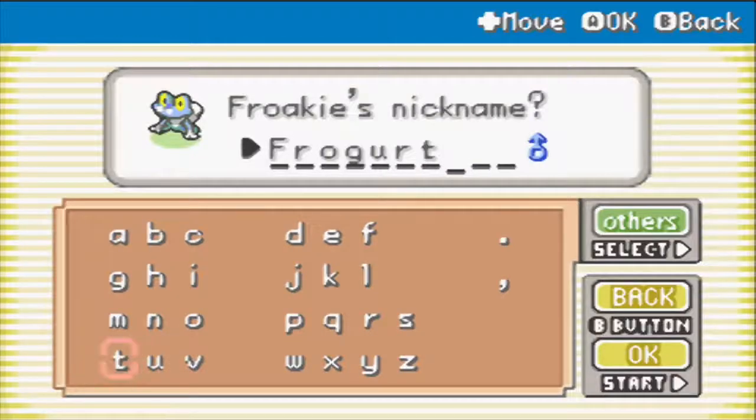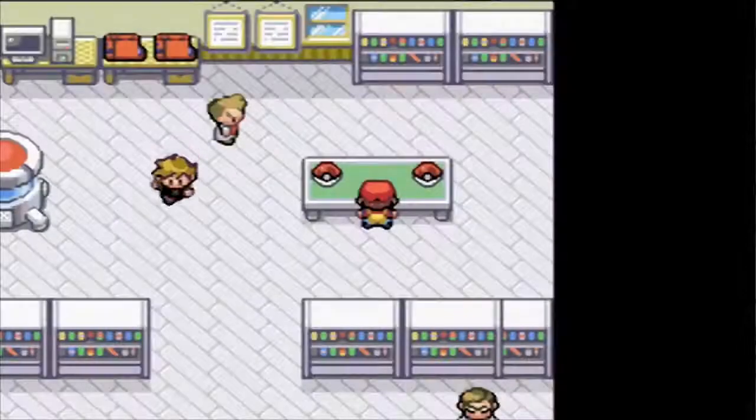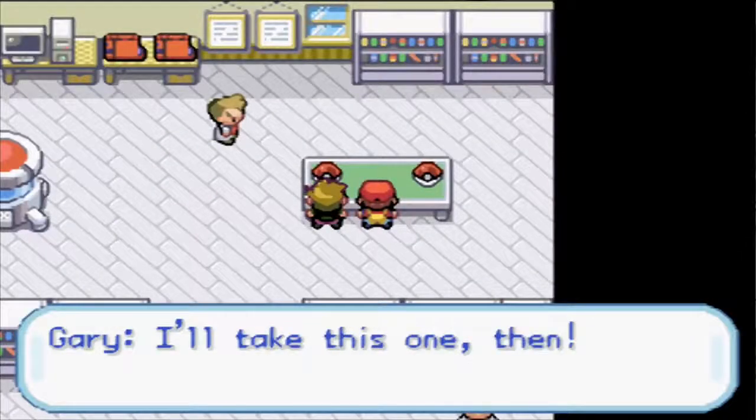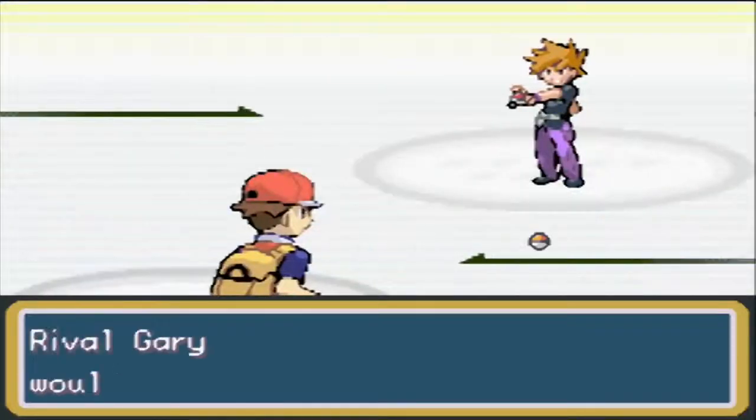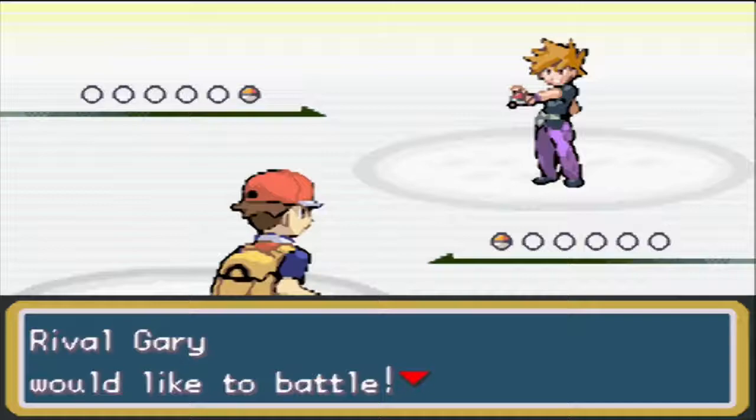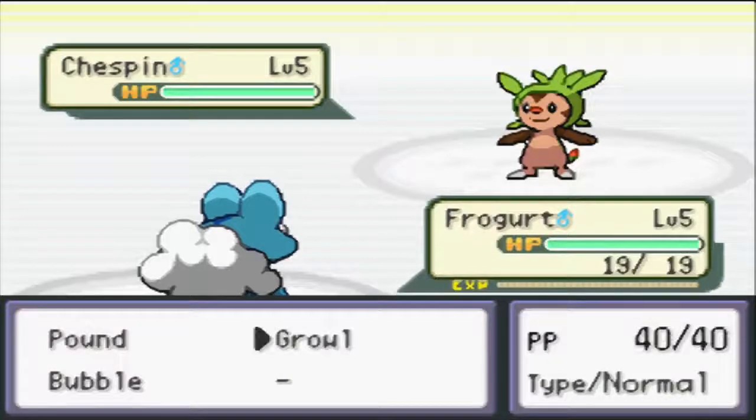We'll go with Froakie, and his nickname is going to be Froggit - a play on Frog. Gary is going to take Chespin and challenge us. Another thing to note about the Nuzlocke: if we lose this first battle, it doesn't count as a loss. As far as I understand, the Nuzlocke only truly starts once you've received your first batch of Pokeballs from Professor Oak.